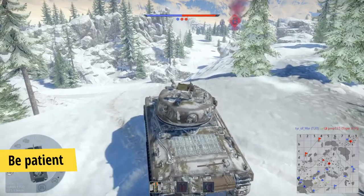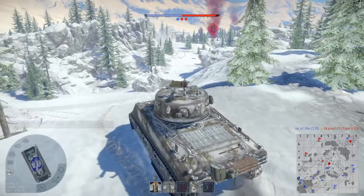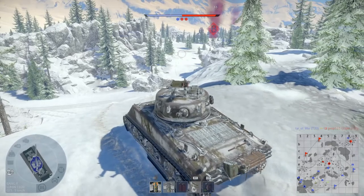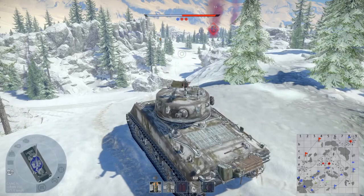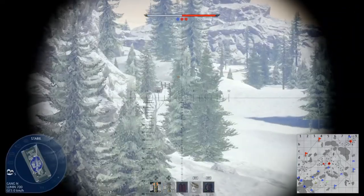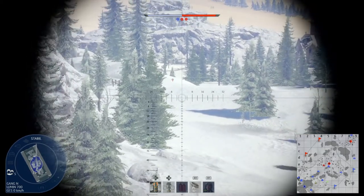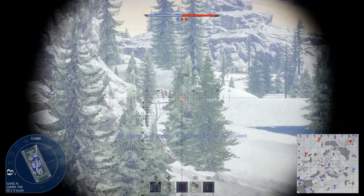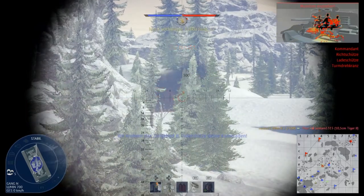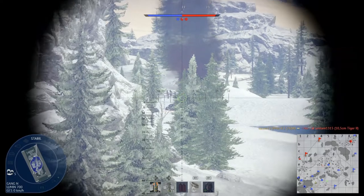Number three: be patient. This is very important when you have to destroy an enemy that is much stronger than you. I can't pen the Tiger 2H from the front. My only chance to destroy it will be if I get a shot on the side of his turret. So I wait until the enemy makes a mistake, otherwise I will have to let him pass and just mark him for my teammates on the map. If I shoot on him and my shell bounces, he will know my position and most likely destroy me.